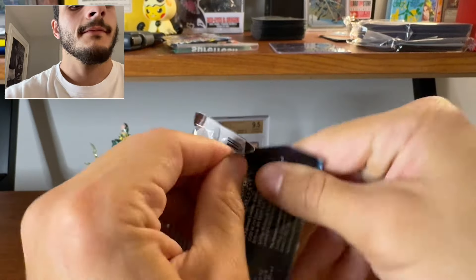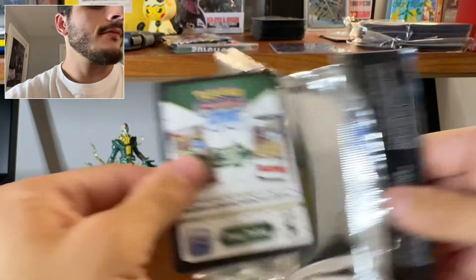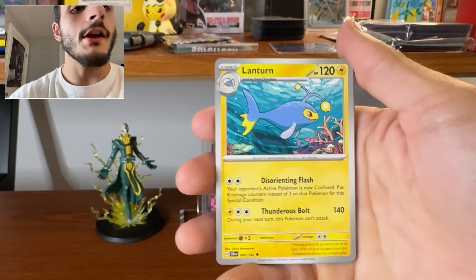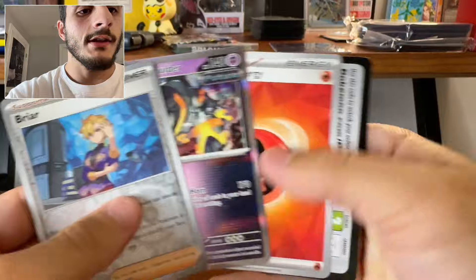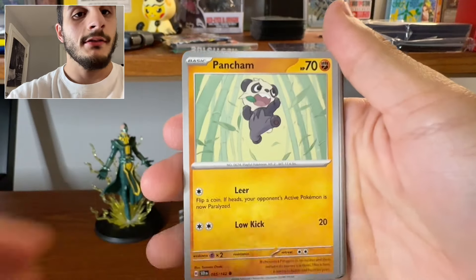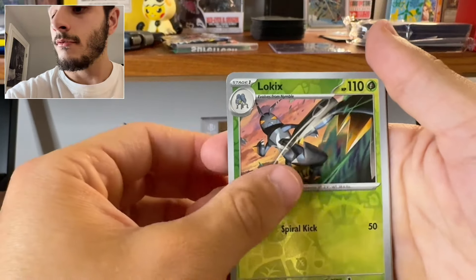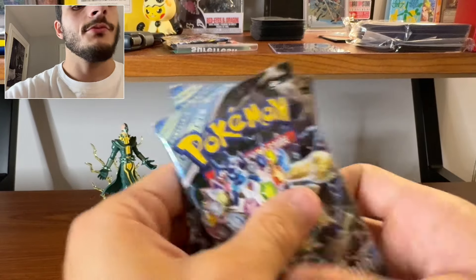I want that Special Illustration Rare — let's go. Eevee, Riolu — how do you say that? Riolu. Jirachi, Noctowl. Nothing. Boom. Let's go — Sneasel, Pancham, Charcadet, Reshiram, Swallet, Marowak — what am I talking about? Marowak. Damn. Two more packs, let's go.